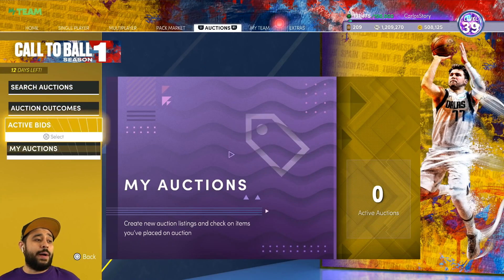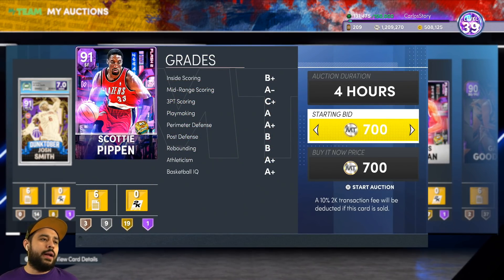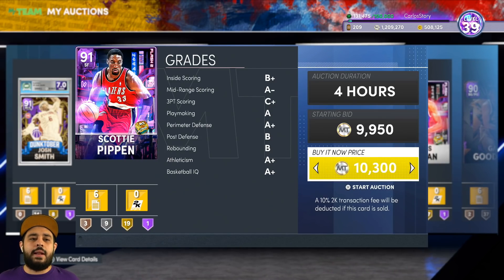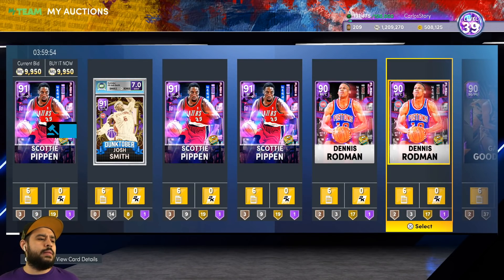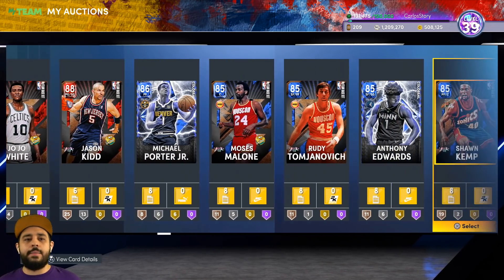I'm pretty sure I still have some other stuff I can sell. Looking at my auctions, I think Scottie Pippen is like 10,000 MT at the moment, so I'm gonna put it up for 10K. I'm gonna save that Josh Mitchell because his price has been going up a little bit — he's just an extra card I had. For Scottie Pippen at the moment, he's pretty cheap, so I'll get a quick 10,000 MT for him. We still got that extra LeBron James autograph, which is gonna get us probably at least 100,000 MT.